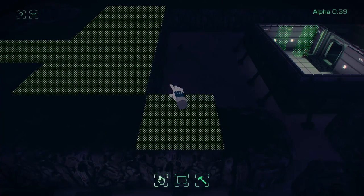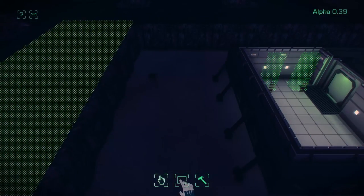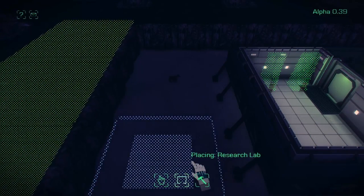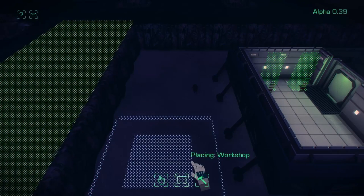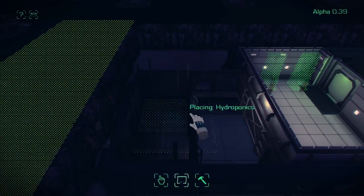It's important to have good paths through your base for your colonists because they do take a long time to walk around, especially if they're in suits. You need to plan your layout so they don't spend a lot of time walking the longest way around.